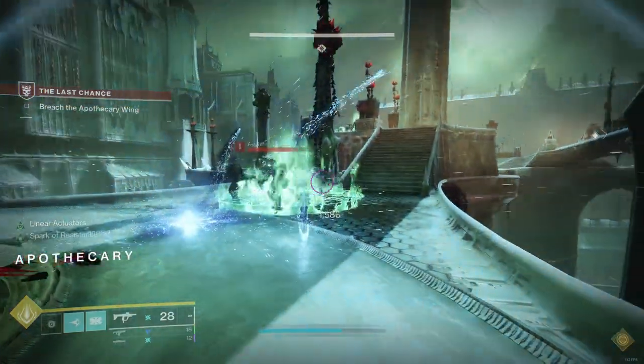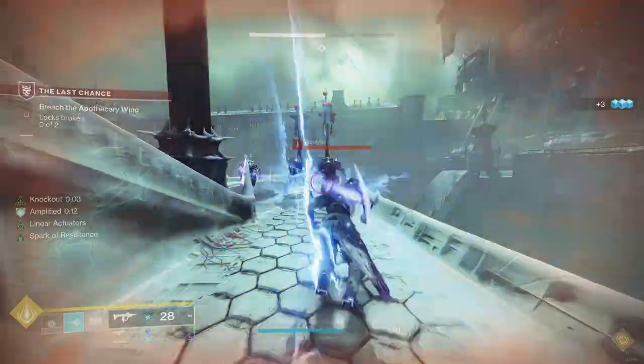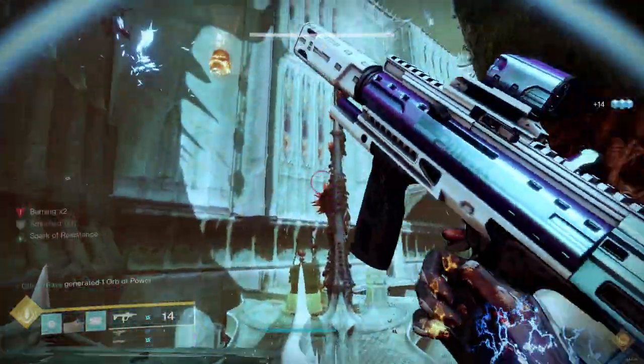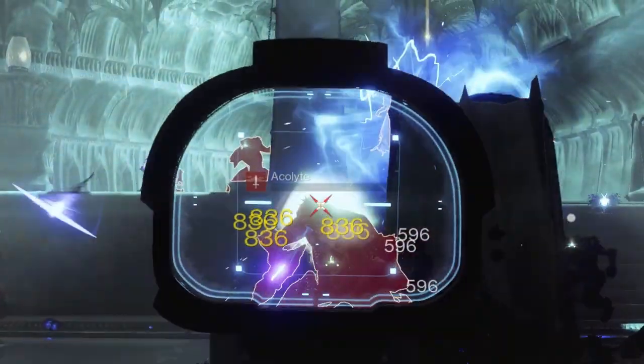The explosive damage for Explosive Wellmaker in this build comes from the Pulse Grenade, Seismic Strike if enemies are close enough together to get a multi-kill, the Dune Marcher's Chain Lightning, Dragonfly on the SMG, and potentially shattering frozen enemies with Chill Clip. Although you rarely need to use it, it's nice to have as an option rather than a Kinetic that has zero chance of spawning a well.